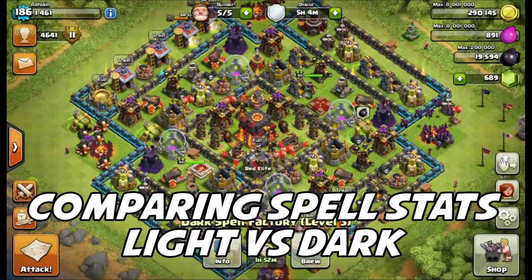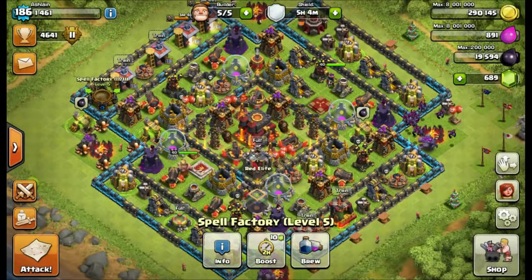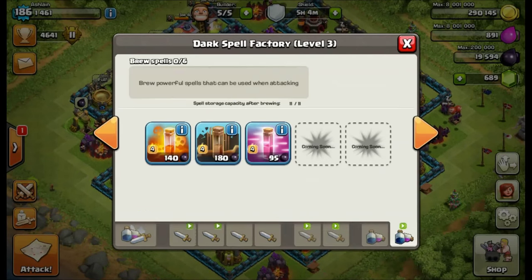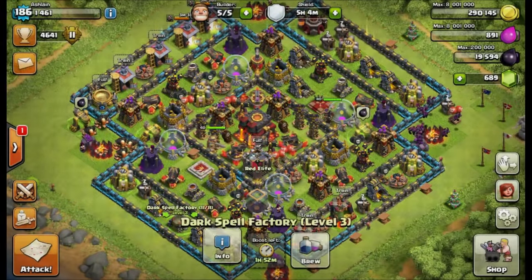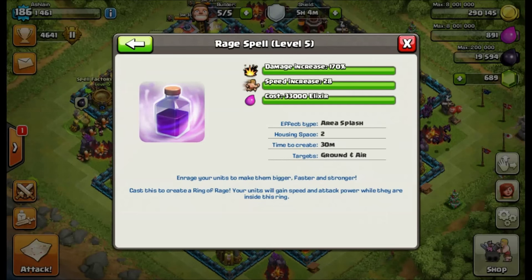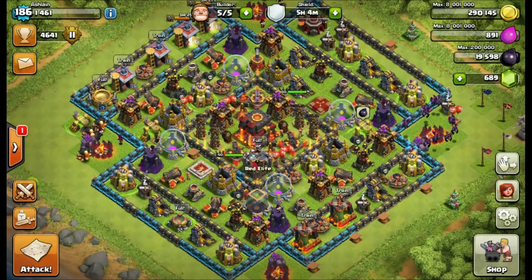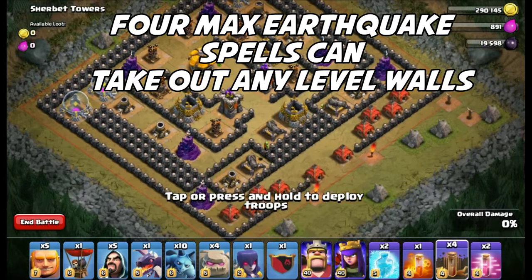First, dark spells. 540 damage on a Poison spell compared to max Lightning at 450, so Poison takes the nod on that one. Earthquake has 12% damage — obviously there's no light version of Earthquake — and four times damage on walls. The Haste spell has 46 times movement speed increase, where Rage is a speed increase of 28. Now the Rage, while much slower, does have that damage bonus, which is definitely noticeable.